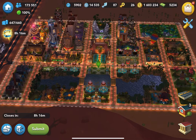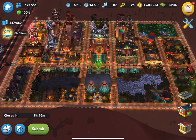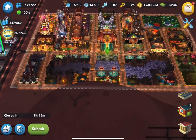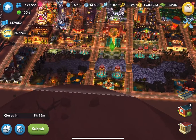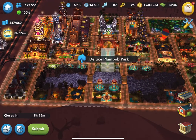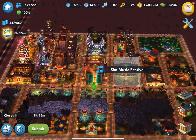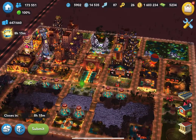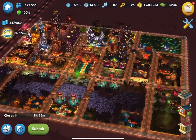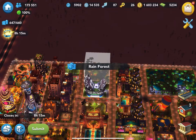My design is a symmetrical design for my city. I have my Crescent Garden in the middle, and I put the Casino City Park on the left hand side, the right hand side, and in the front, so it looks a little bit more asymmetrical. I put the Parliament Park in the front, the Deluxe Plum Bob Park in the middle, and I moved the Music Festival to the front. I kept the Omega University and the Rainforest at the end.